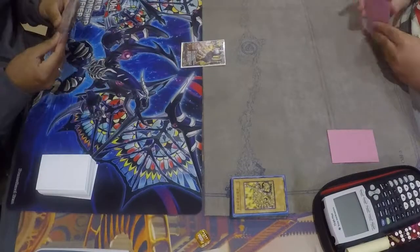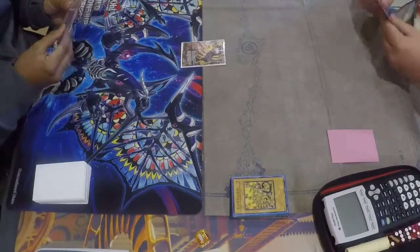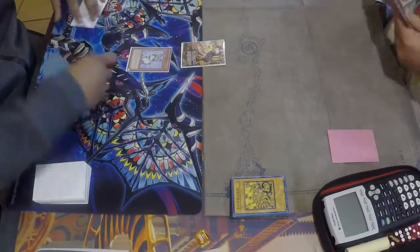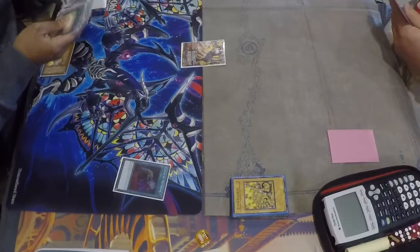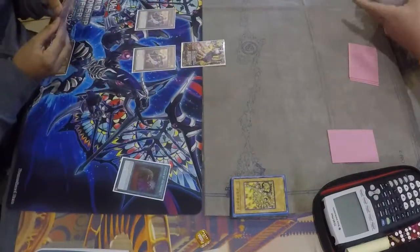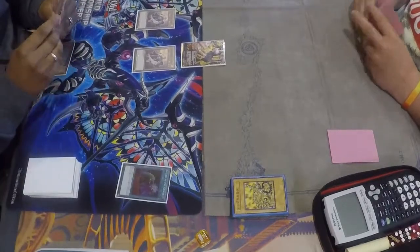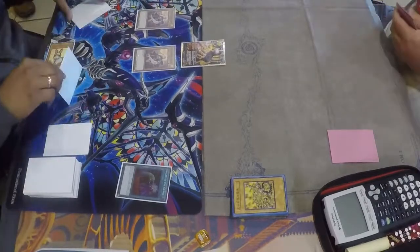He sets one card and passes. I activate Rabbit's effect — opponent responds with Ash Blossom. Then I activate Call by the Grave because I'm not having that today. I learned from my round four with Tyler — we're going to let this go through because I need this.